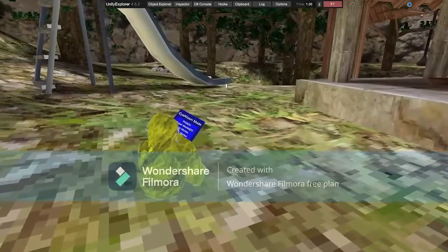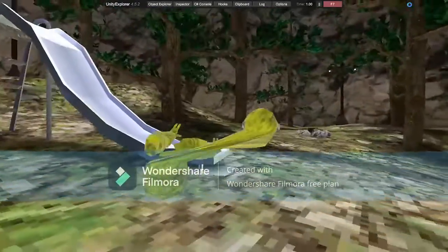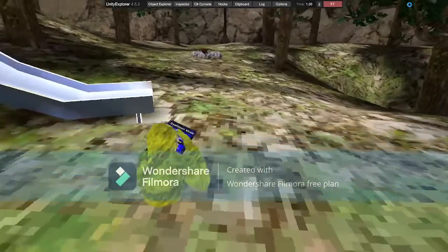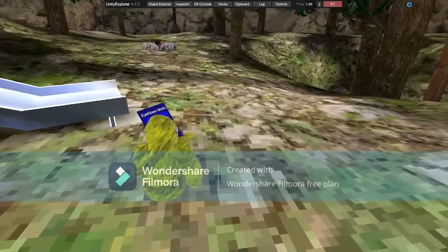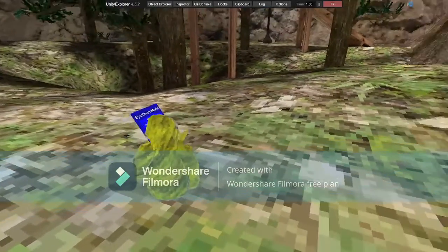Next is Big Monkey — it's client-sided, but it just does this, kind of like Long Arms. Next is Visible Monkey — can't do it because I'm banned, but you press your thumb button and you go invisible.